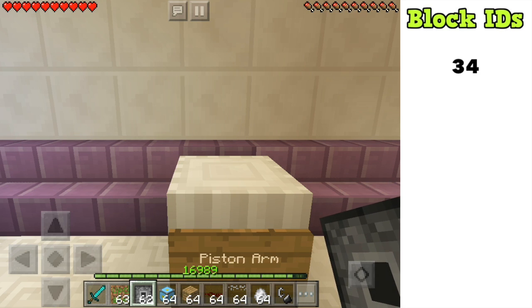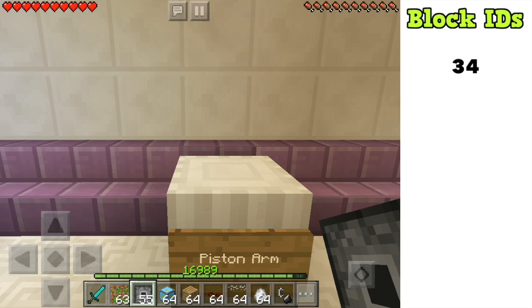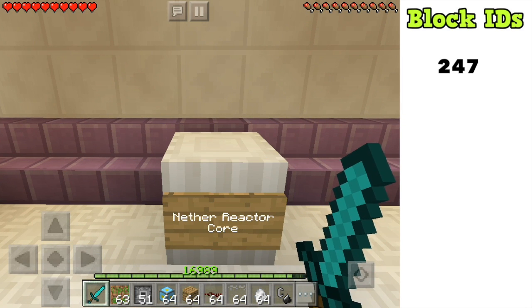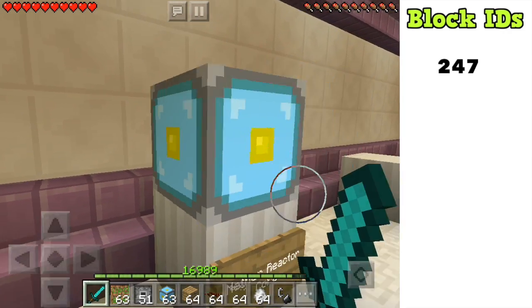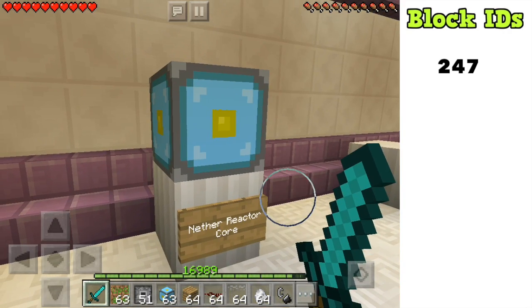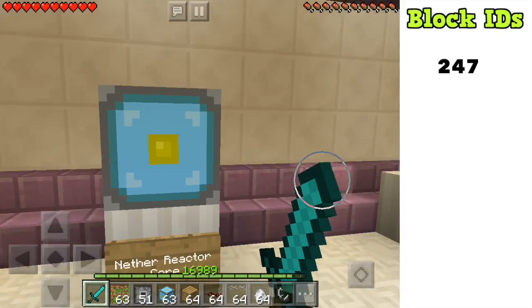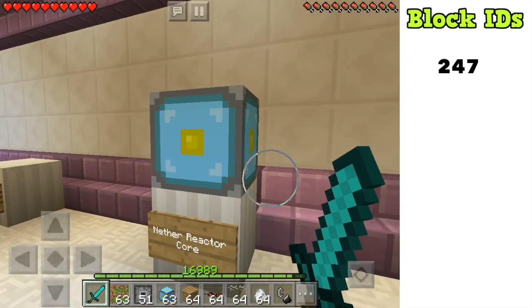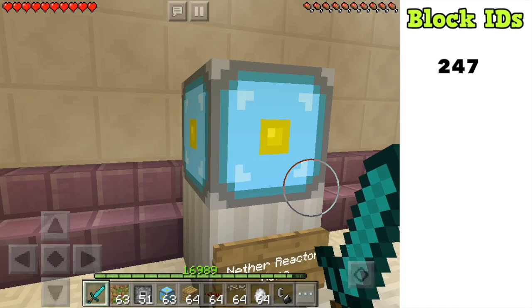The next hidden block is the nether reactor core, which can be placed and looks a lot different than it did a long time ago. This block was actually used in Minecraft Pocket Edition to go to a makeshift nether. You had to build a contraption using the nether reactor core to get into an alternate nether, before the real nether was added to Pocket Edition.